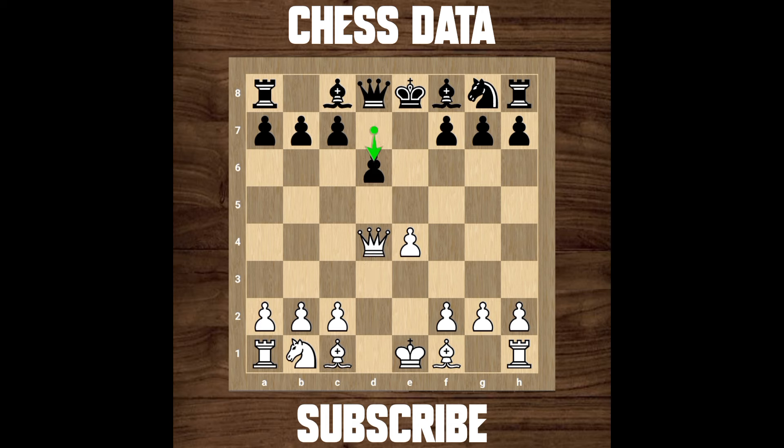Now black played d6, then knight to c3, knight f6, bishop to d3, and then bishop to e7. And then comes this e5 from white.